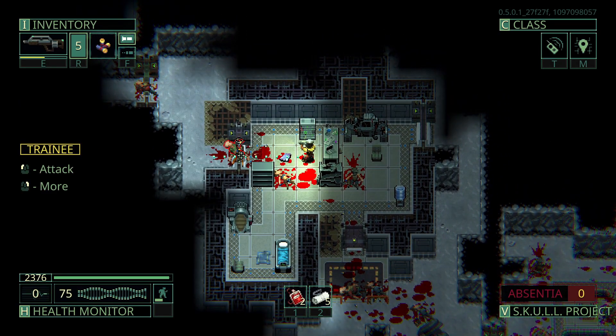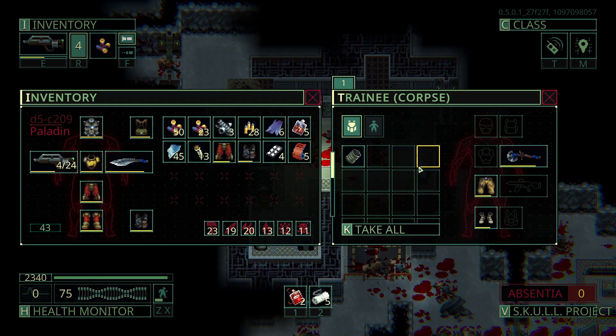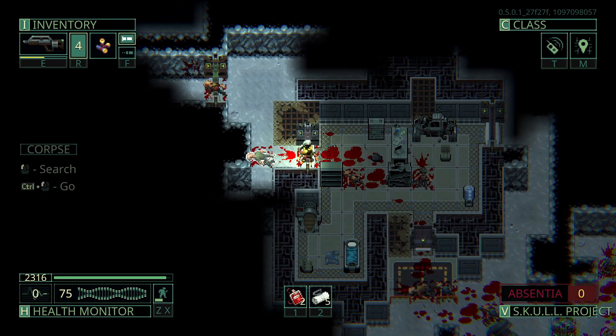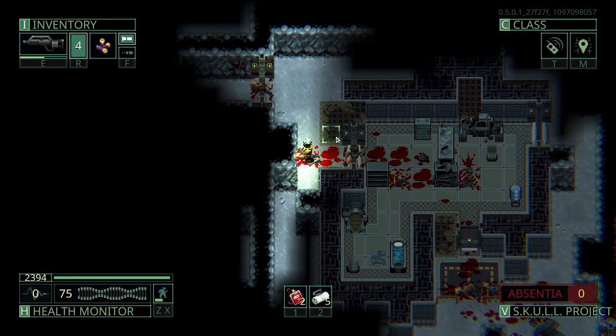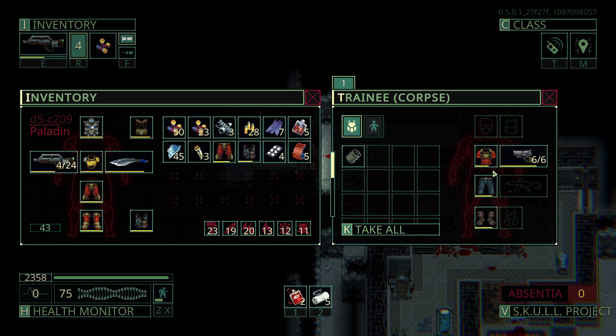Last time I disassembled a ration I got very little as well. They might have nerfed that. Previously you could sometimes get more than the ration. Every time I've done it recently — which is twice to be fair — I got like one item. So they maybe nerfed the amount of stuff you can get out of the rations from disassembly.